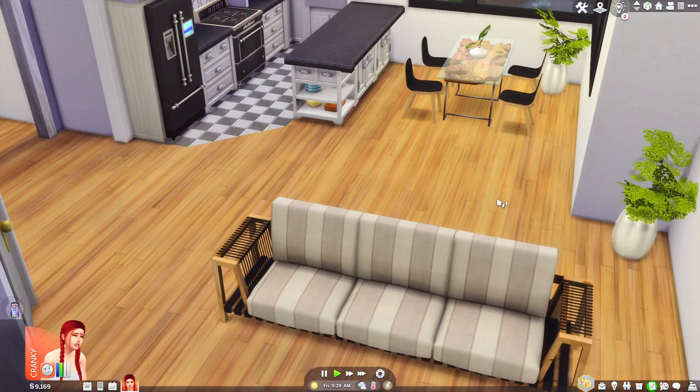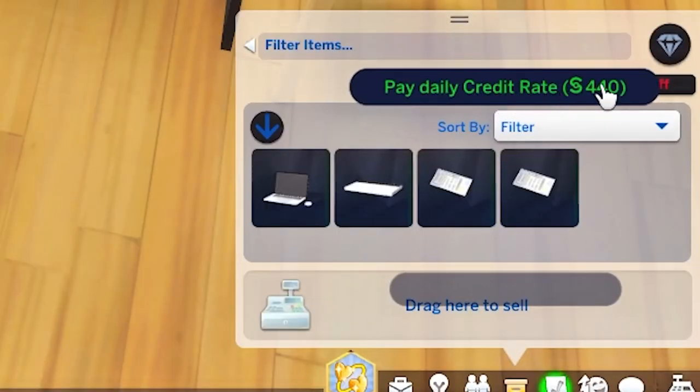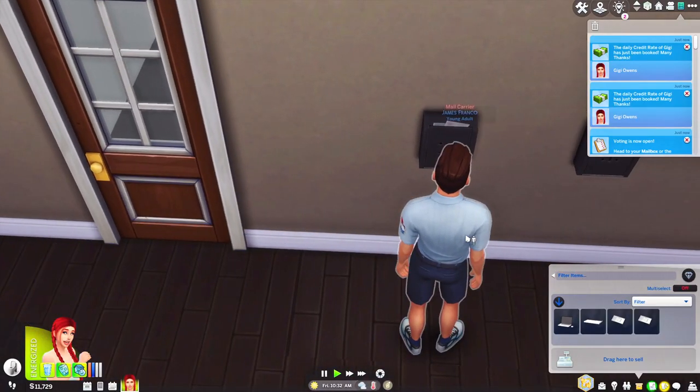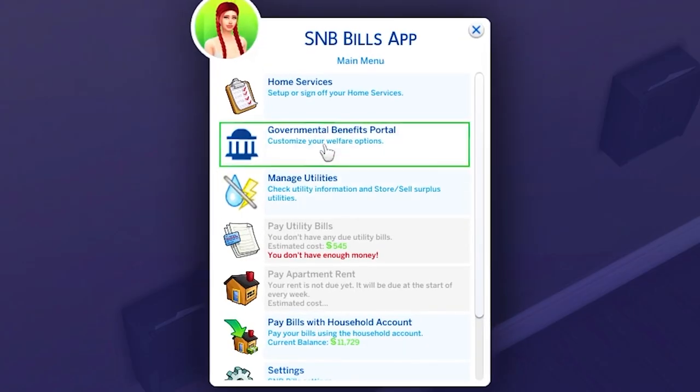As you can see, I'm no decor guru but I tried. Now you can see that the daily credit rate is now available to pay for each of the loans. It says the daily credit rate of Gigi has just been booked — many thanks. The only thing left to show you is when the bills actually come. You can actually click right on your mailbox and go to show bills information, but as we can see here, nothing is due yet.